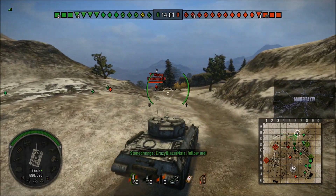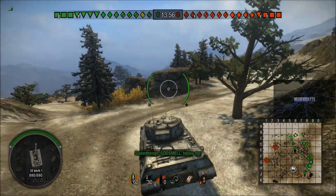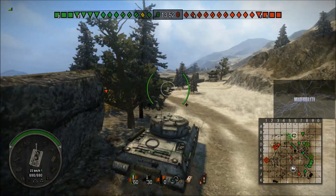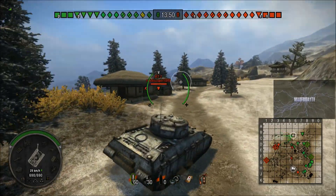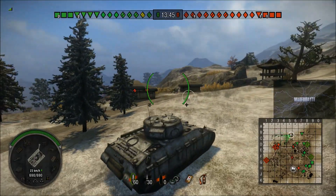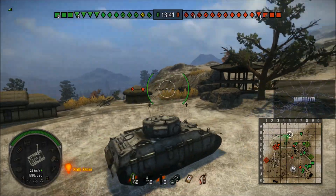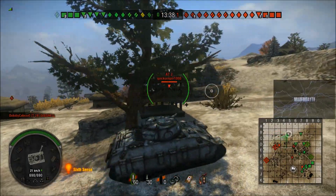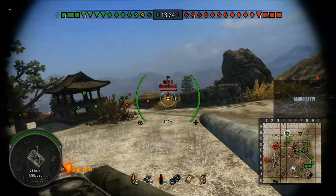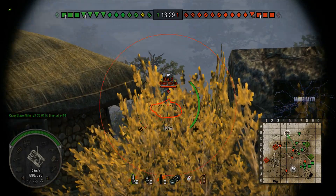I do carry quite a few APCR rounds in this thing, but it makes really good money so you can still make a good profit even by flinging those rounds. But even with the premium rounds, the penetration is still less than pretty much all of the tier 5 mediums. So you don't have a massive amount. And if you come up against things like KV-1s, you can struggle even with premium ammunition. Things like KV-220s as well, you really struggle there.